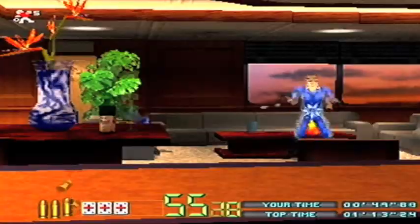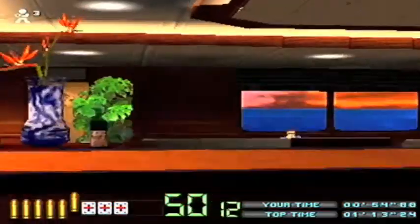With a light gun it's static — you're just standing there basically, popping around the corner, shoot, shoot, shoot, reload, pop around the corner, shoot, shoot, shoot, reload. And that's about it.